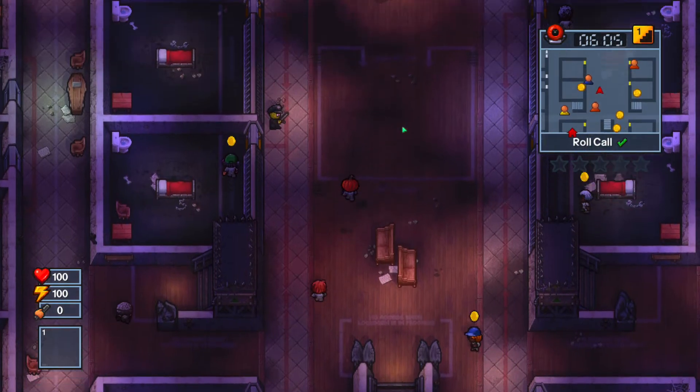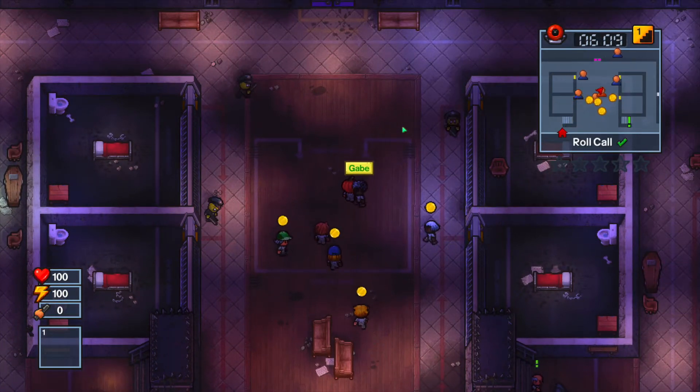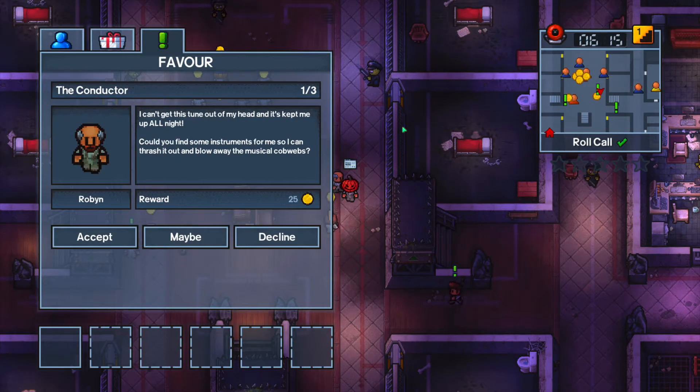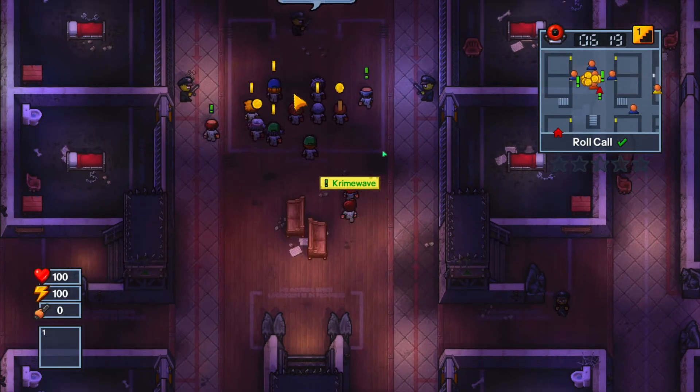So this escape is really easy. All you gotta do is just follow the quests. There's one person in the game who will give you quests — it was called, like, My Zombie or something — so I just gotta find it real quick. Oh, here we go, Crime Wave.